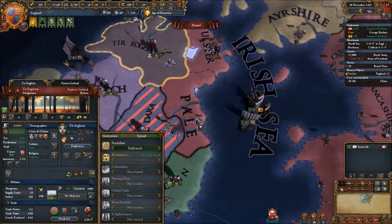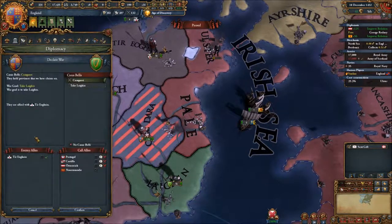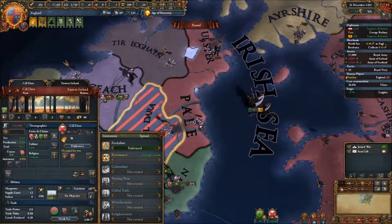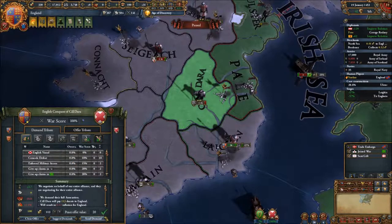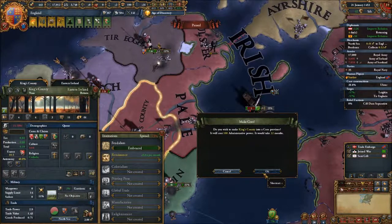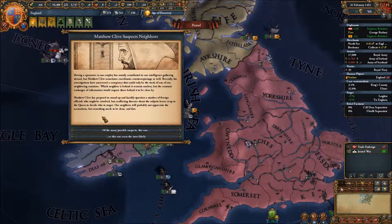Now it's Tyreconn and Louthlin. Is Louthlin allied to anyone else? They aren't, so let's go full out in this war. For peace, take Kildare and all their money - we are the modern age Vikings, taking all their land and money. This is going fine, we are manifesting our destiny here, reconquering - we are conquering Ireland.